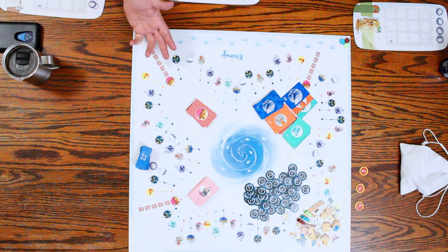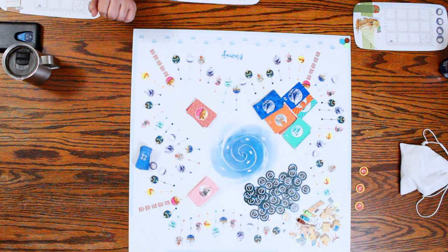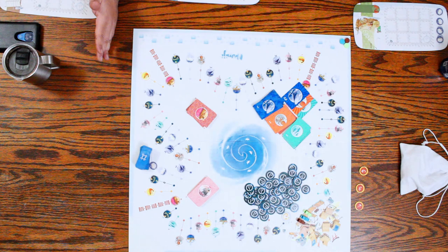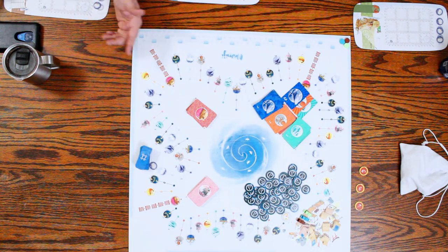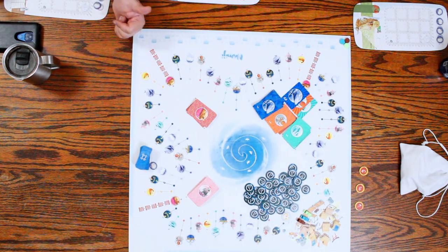There's also a sacred rock — it gives you points at the end of the game. And going to the dock: there's no currency in this game, so going to the dock gives you special powers that you unlock as you play. I think that's it — we'll explain things in greater detail as we play.